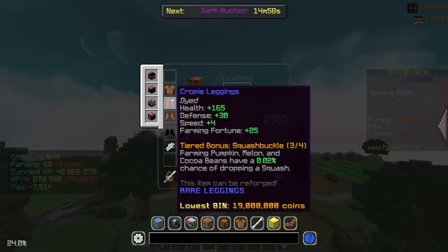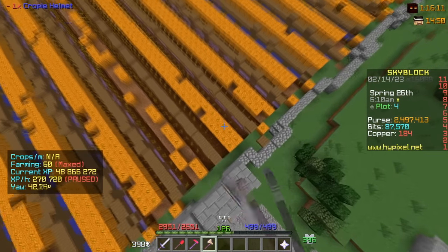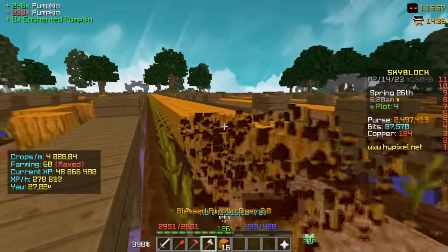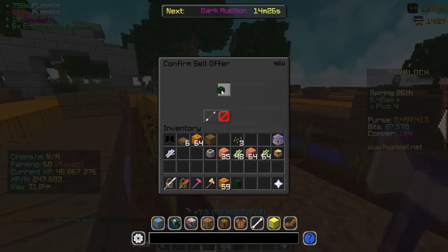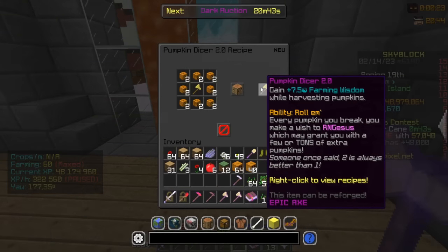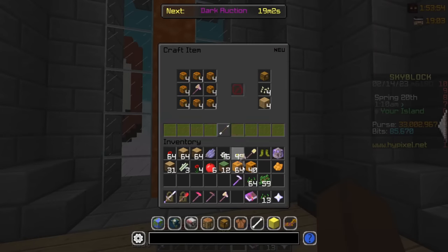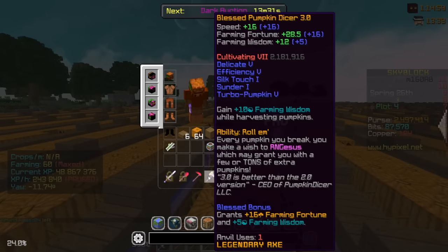There's also a new Farmer enchant that gives a bit more farming fortune. Currently I'm using Croppy armor with the full Squash Buckle set bonus — when farming pumpkins you can get a brand new item called Squash. It's already made me about 20 million coins. We actually just got one Squash right now; the price will drop since the update came out recently. To get the Pumpkin Dicer 3.0, you need polished pumpkins — about 32 polished pumpkin dicers total. You can also add Sunder to it for even more farming fortune, bringing my fortune to around 604.